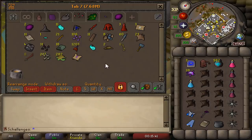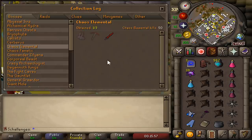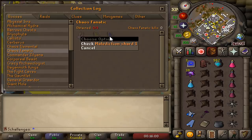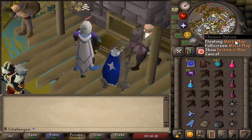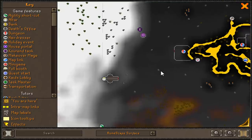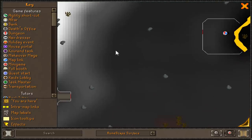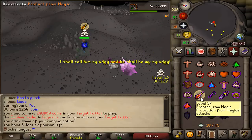It is time for me to go back to the Wilderness, and this time to get myself another Shard piece. I've decided to go to the Chaos Fanatic, where I can get the Malediction Shard 1, the Odium Shard 1, and the Pet Chaos Elemental. However, this boss is located in a very risky location, and I cannot teleport away from this location. Let's kill number 1!